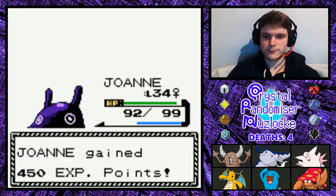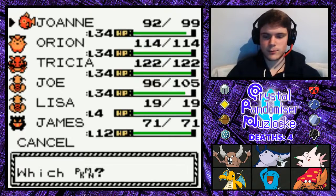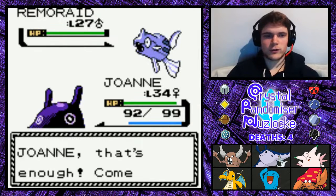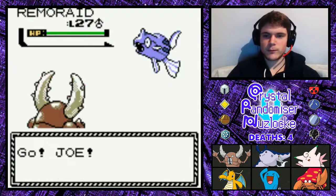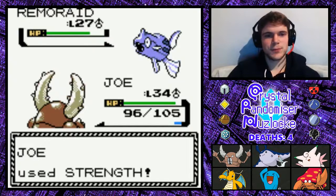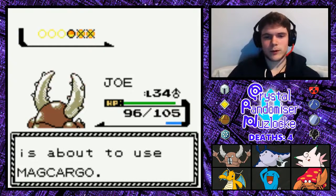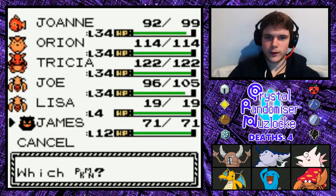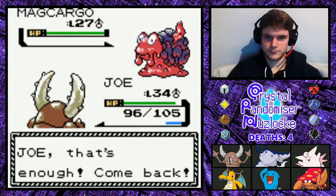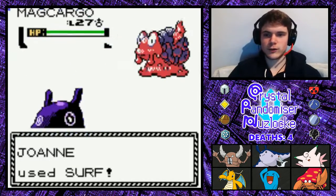What else have you got? We've got a Remoraid. I guess I can stand against that, but I will probably switch into Joe — Joe will be able to dispatch of this little fishy. Besides, Mantine and Remoraid work very well together, particularly bearing in mind Remoraid is attached to Mantine's wing. Magcargo — certainly need to be switching back for that. Despite having Rock type moves, this thing is four times weak to Water. Get rid of it. I probably should have used Bubble Beam rather than Surf, but hey ho.